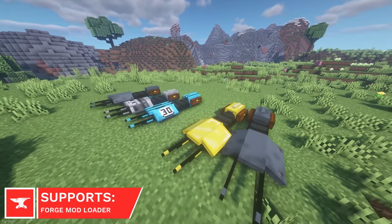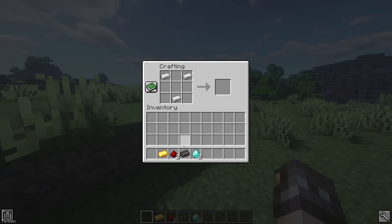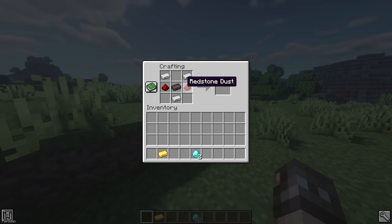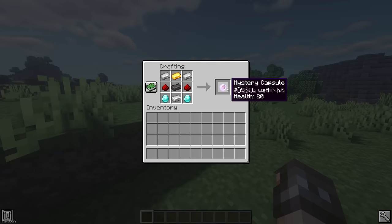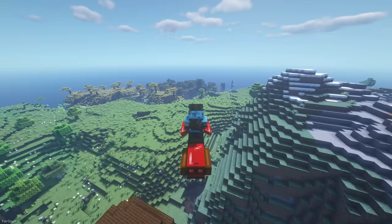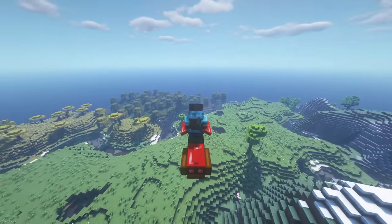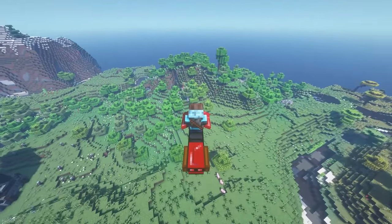Speeders are new vehicles which have a lot of different designs. To get started with the mod, you should craft the Mystery Capsule, which costs 2 Diamond, 2 Redstone, 3 Iron Ingots, 1 Gold Ingot, and 1 Netherite Ingot. Some can even be found in your world, and you can apply your own paint job by using paint brushes. Speeders are pretty fast, but if you hold space, you can launch them into the air and glide across your world.